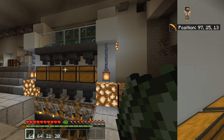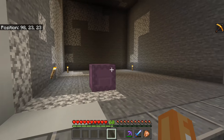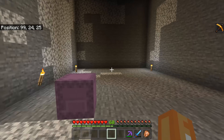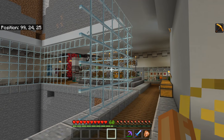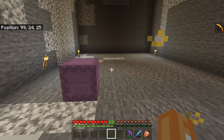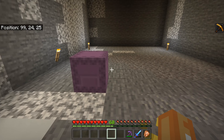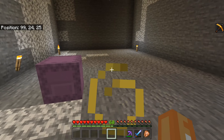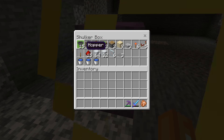I've gone ahead and removed the old XP farm. Now I've got the materials ready. I'm making this one smaller — I don't think it's necessary to have it bigger than three or four, so I'm going to make this one three to save on resources. I'm also going to add the smart system and a self-fueling system, which is basically hoppers and chests.